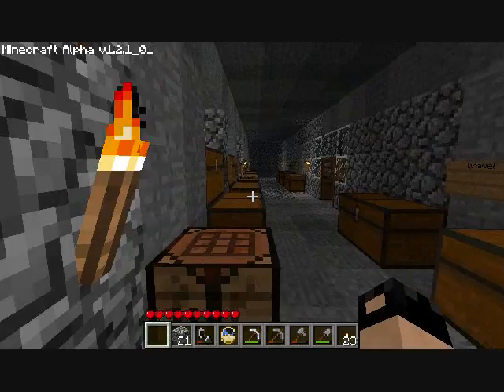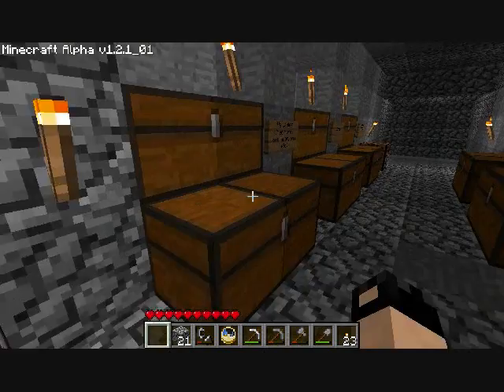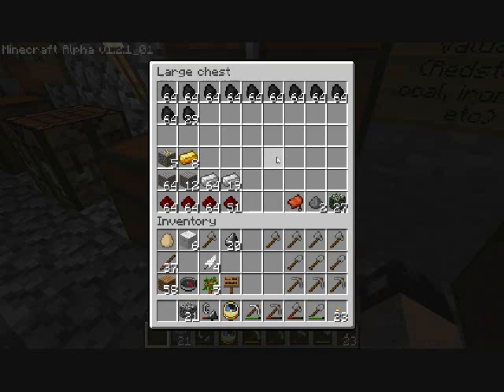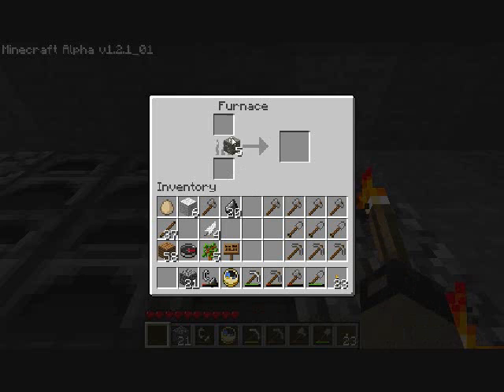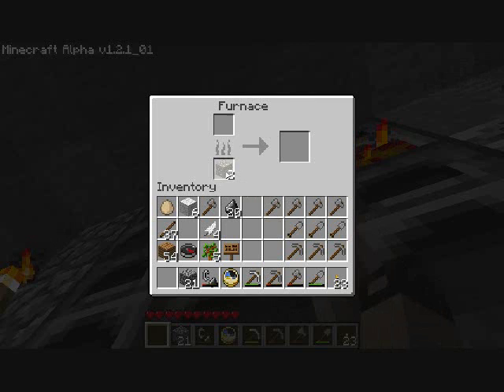I did some mining and you can see I have a clock I made. Let's go make a room or something. Let's go smelt these gold. I don't use coal that much, so let's just wait for this. And bam, I'm done.